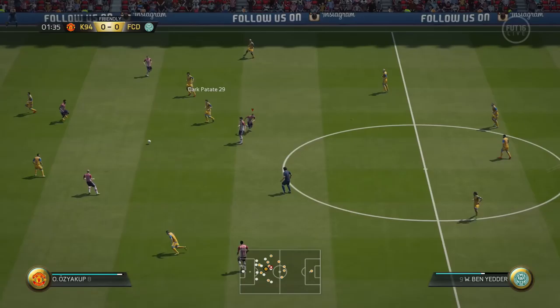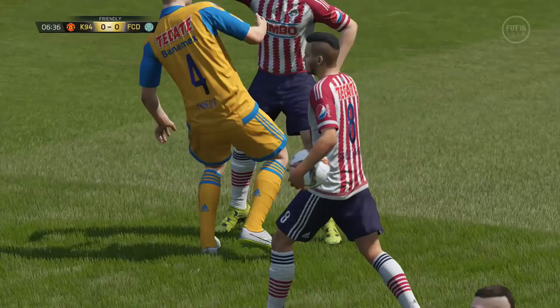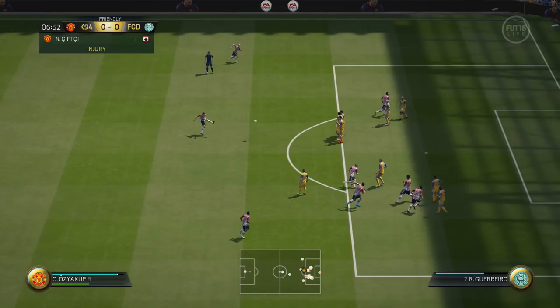Hey, what's up guys, it's Kazooie here and welcome to episode 12 of Skill into Glory. We're starting off with the first game of the episode, coming up against an opponent with 55 chemistry in a 4-5-1 formation. It was pretty much a gold team, but not really the greatest chemistry.